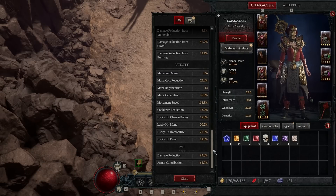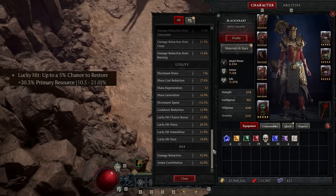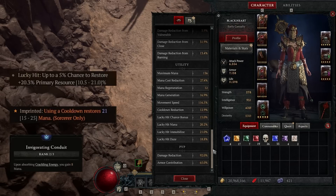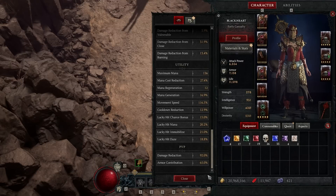How do we sustain mana for chain lightning spam? Fist of Fate's lucky hit mana restore, plus the Prodigy aspect, plus total stats: mana cost reduction 25%, mana generation 15%, maximum mana 130 plus, and the crackling energy passive Invigorating Conduit. The mana generation stat is not mana regeneration — it increases any amount you gain from any source, including lucky hit mana restore, Prodigy aspect, and crackling energy mana.